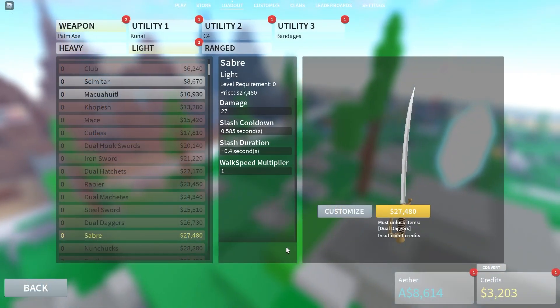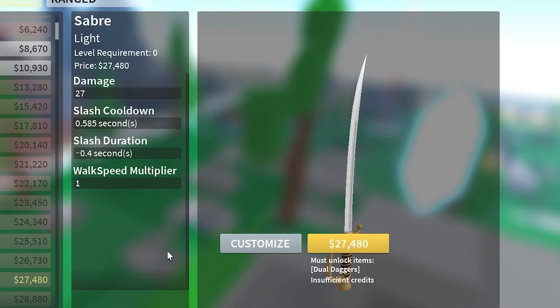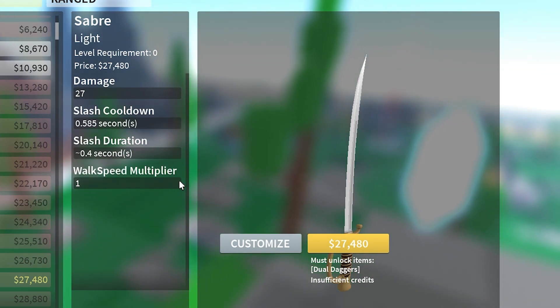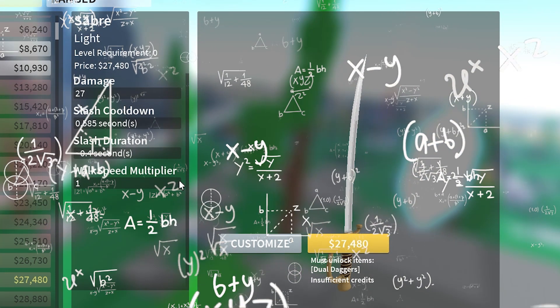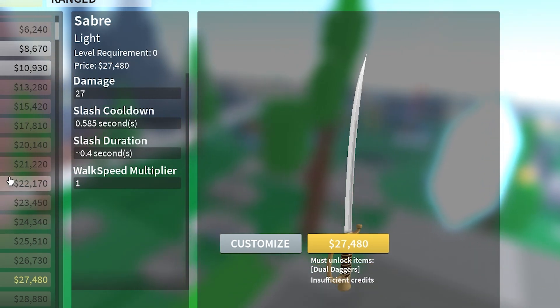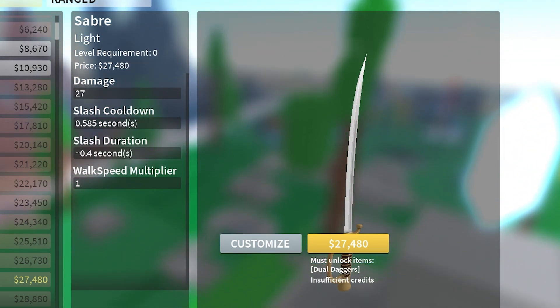Now let's look at the stats for the Saber weapon. The Saber is a light weapon — 27 damage per M1, cooldown is 0.585 seconds, slash duration is 0.4 seconds. If you do the math, this brings it to a four-shot kill. So it's not bad, pretty decent as a light weapon. I don't personally use light weapons but it seems okay in my opinion.